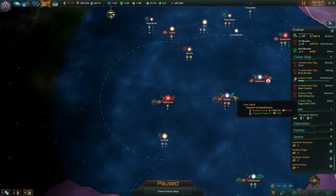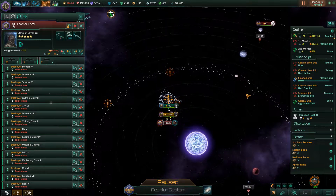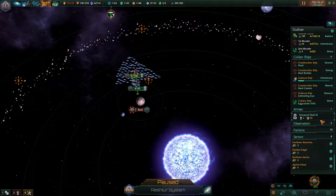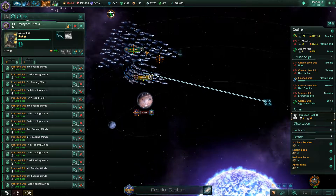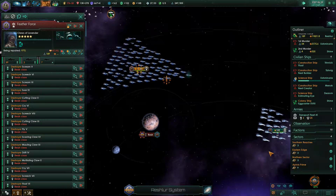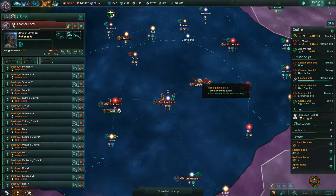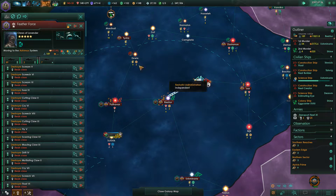Let's go here. Somehow he's getting repaired — yeah, right, he's getting repaired because of the regenerative hull tissue. You need to follow him — there we go. Now our glorious feather force needs to go here. Some serious UI derp in here, there we go.